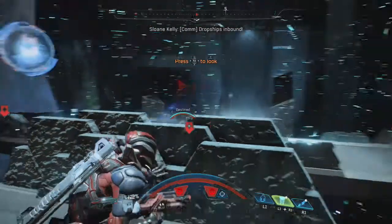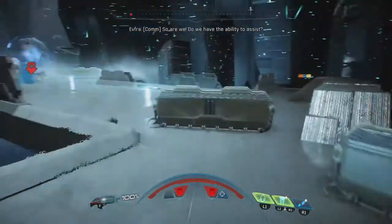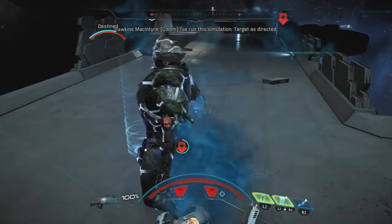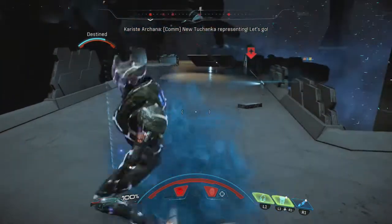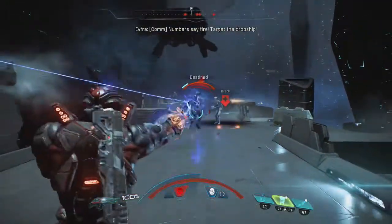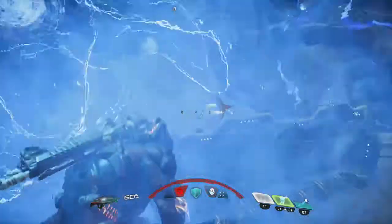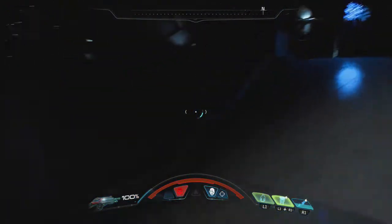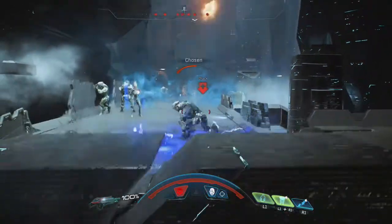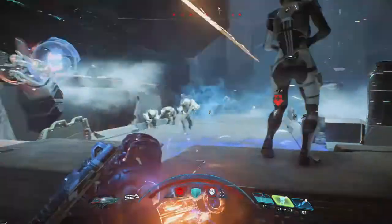Drack went down so it's time to move. Cloak - you see how effective that is? This is where the engineer comes into play. When I move close in, the Destined enemy got stunned. If I didn't have engineer, that Destined enemy would punch me out of the reviving animation. That's why I feel the engineer profile is so overpowered and useful.